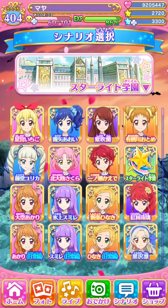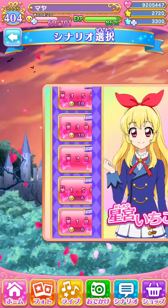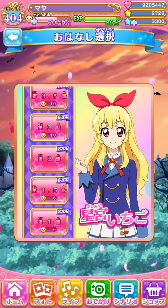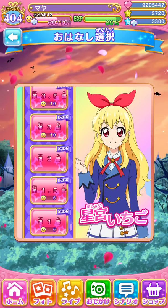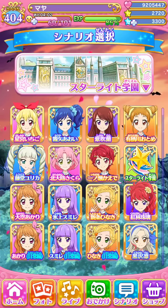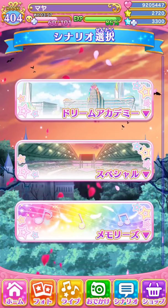Next one is Starlight Academy's scenarios. These are all the characters and the songs you can unlock. Some characters from Starlight will have two different scenarios to unlock two different songs. For example, if I go to Ichigo, there are two different scenario parts — I think it was Aidoru Katsudo and Calendar Girl for Ichigo's scenario. And that's how you unlock Aikatsu songs.